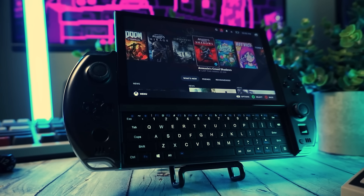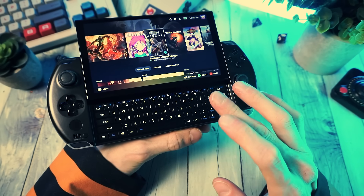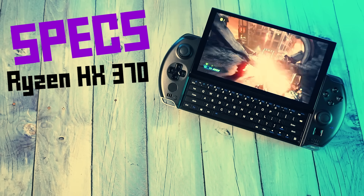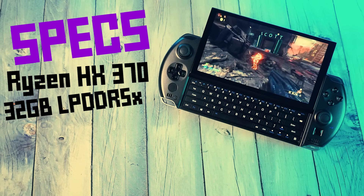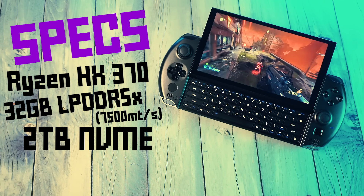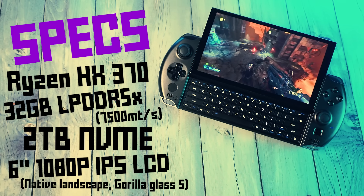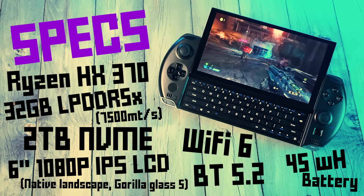This GPD Win 4 was sent to me by the fine folks over at WhatGeek. If you want to grab this or anything else, there's a link to their store in the description below. This is the new version of the GPD Win 4. It features the all new Ryzen 9 HX370 chip. This is the top spec version that I have here, and it comes with 32 gigabytes of LPDDR5X RAM clocked at 7500 megathings per second, and two freaking terabytes of NVMe internal storage. It is a six inch 1080p 60Hz IPS LCD with Gorilla Glass 5, and we get Wi-Fi 6.